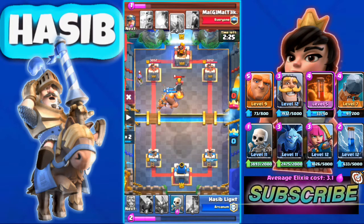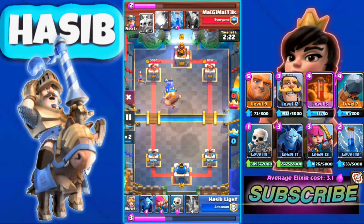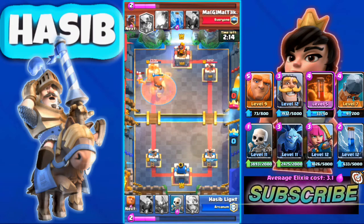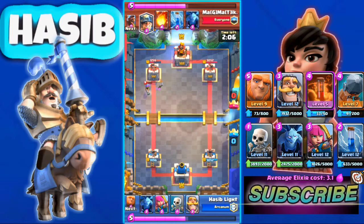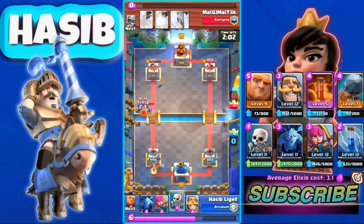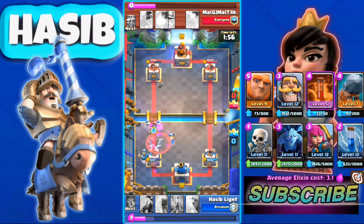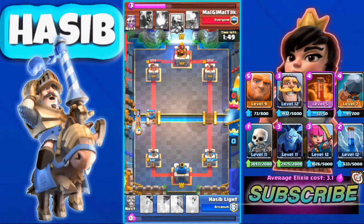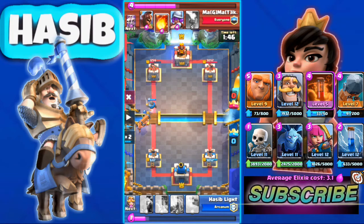I use the Inferno and he has nothing to counter. Look at our elixir versus his elixir. We use Poison but it didn't give us much value. His Skeleton Army is almost dead so we're looking good, but he used a 3 elixir Mirror on Musketeer and his low-health Musketeer got a very good shot.